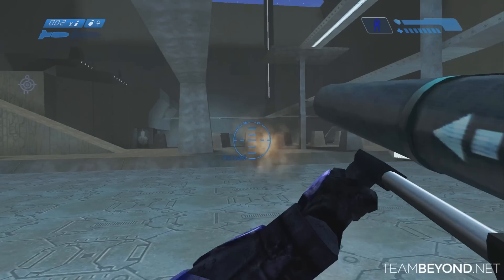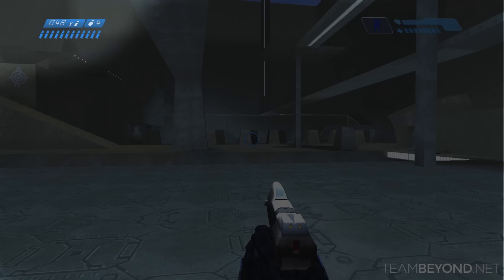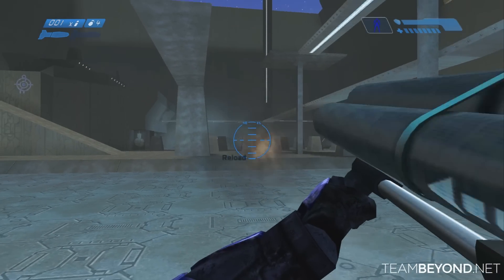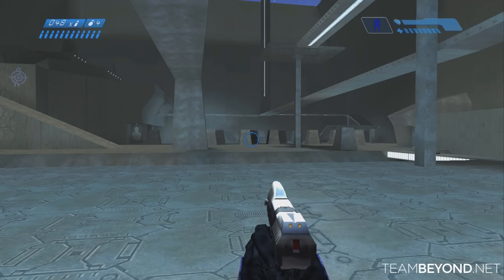To start, pay attention to the rocket launcher's ammo in the top left corner. After switching weapons and waiting a few brief moments, you'll see that the rockets are reloaded. This is called a backpack reload. On default controls, simply double tap X to start your reload and then press Y to switch weapons.